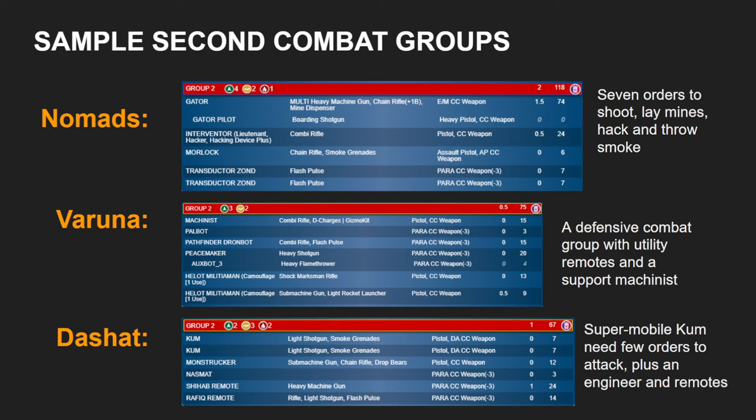So I hope this has given you a basic idea of how I would suggest building second combat groups. There are probably other configurations that can work, but if you follow the basic principles of having a clear plan for your second combat group — using pieces that are either very order-efficient or which only need orders sometimes to supplement the efforts of your main combat group — you will have basically good results.